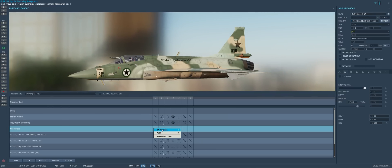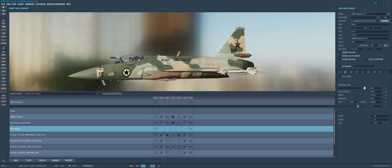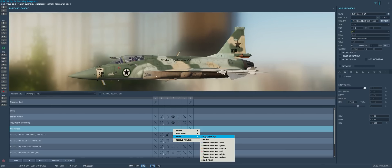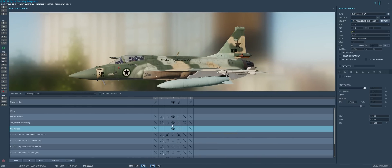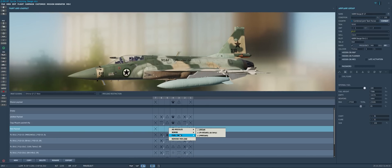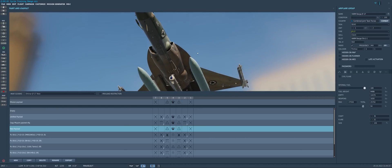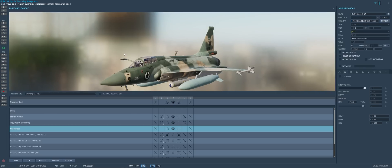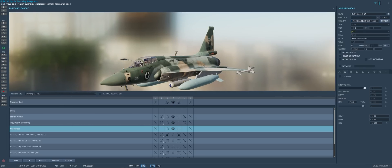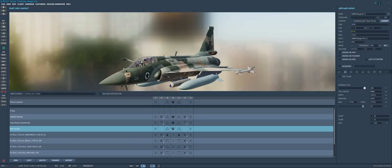So let's go ahead and build our loadout here. We'll put some PL-5s on our wingtips, because I guess we can scare the enemy with them. Then we'll put a WMD-7 targeting pod on our centerline station, and a couple of fuel tanks on our wings. These gigantic fuel tanks pretty much double the fuel carrying capacity of the aircraft, and paired with the air-to-air refueling probe, that really nullifies the fuel and range issues people tend to have with the JF-17.